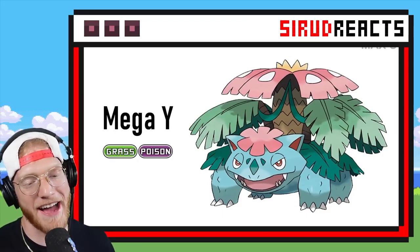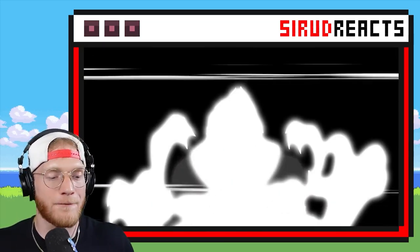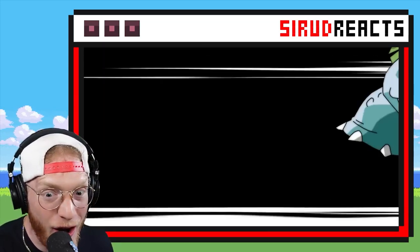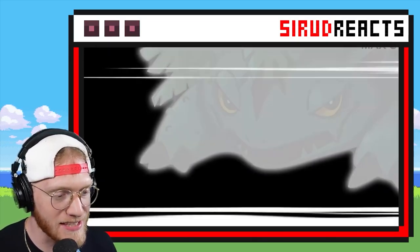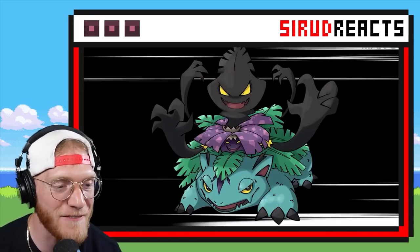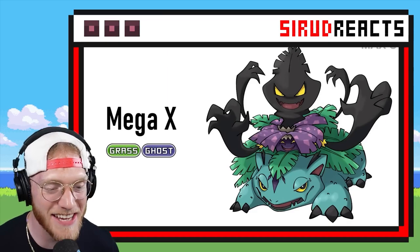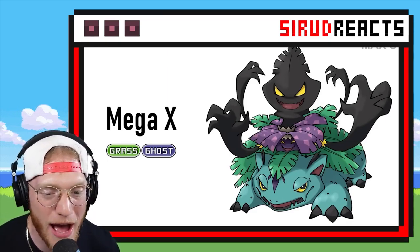So there's Mega Y. Let's see what Mega X is going to be. The Mega Xs are normally physical attackers. This is insane — that's definitely a physical attacking Mega Venusaur X, Grass and Ghost type. Oh my gosh, that is so epic.